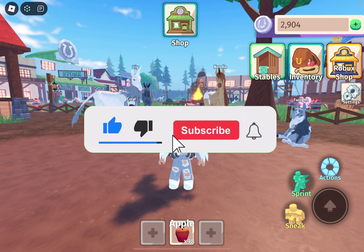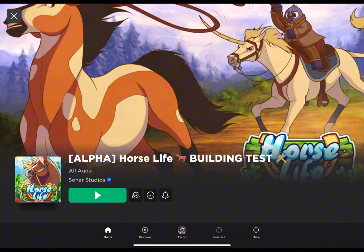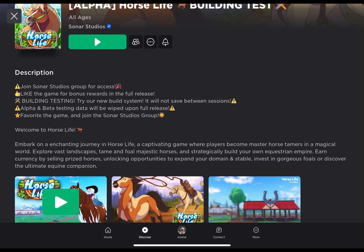Without further ado, let's get into the video! I know a lot of people were struggling on how to find the game in the first place, so I'm going to be showing you guys how to find Horse Life and how to get access to join. Basically, all you have to do is type in Horse Life, and this is what pops up — it's this one right here. It might say you don't have access, so as you see in the description, it says join the Sonar Studios group for access.